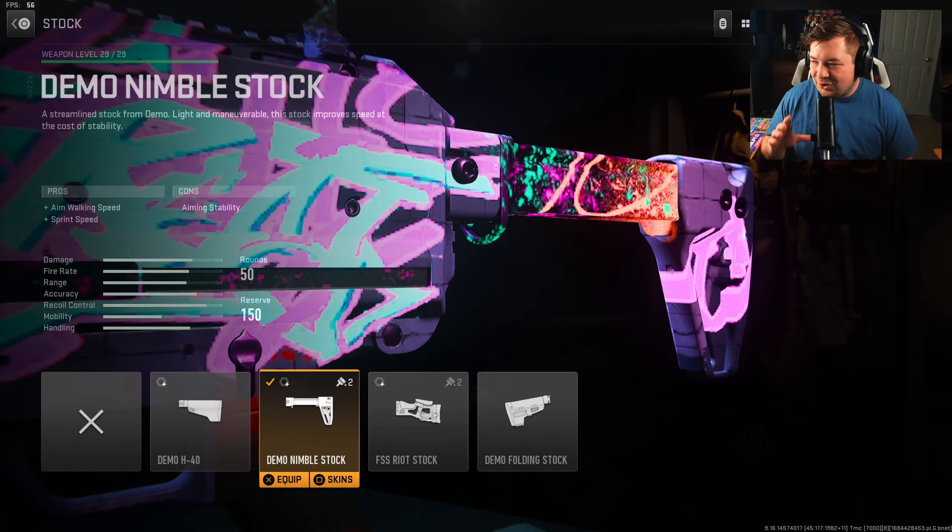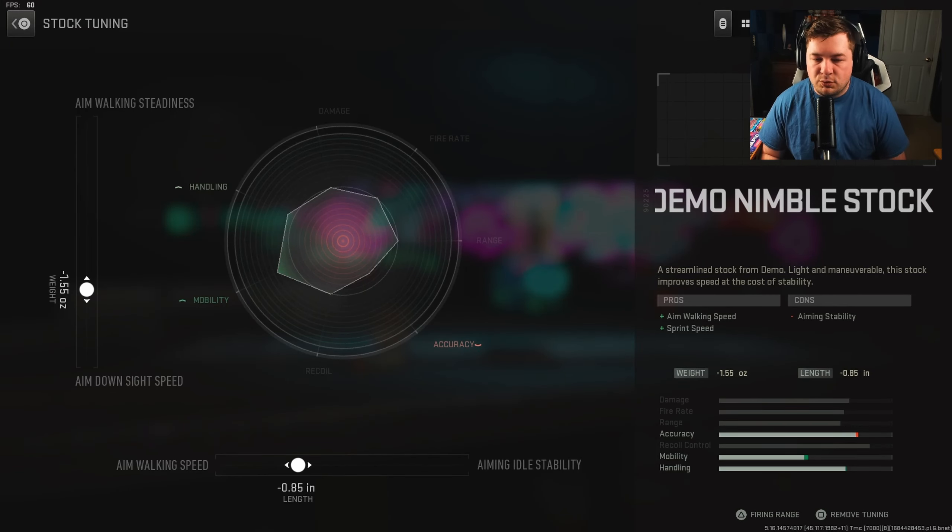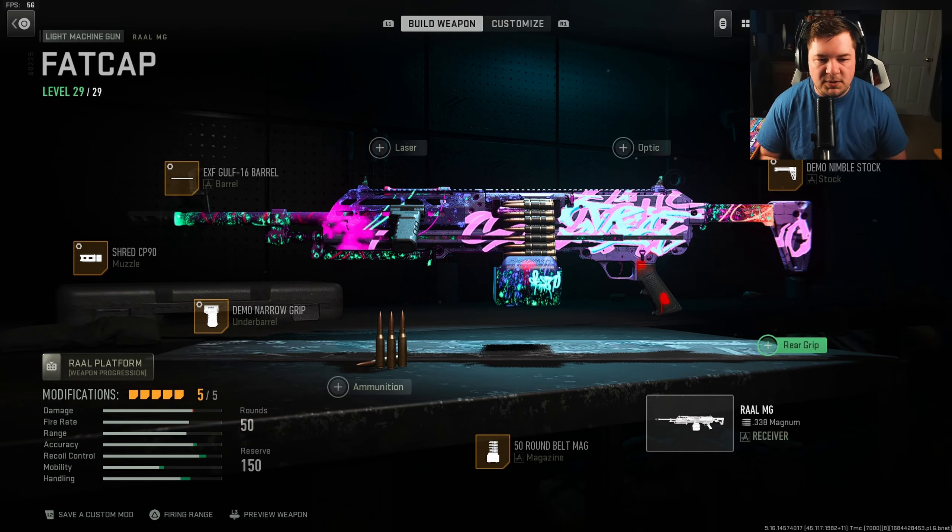Starting with the stock, you want to run the Demo Nimble Stock. That gives you aim walking speed along with sprint speed, but we're not sacrificing recoil control — I still want to keep that recoil control low so we can take some farther fights. Tuning is negative 1.55 towards aim down sight speed, negative 0.85 towards aim walking speed.